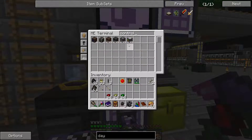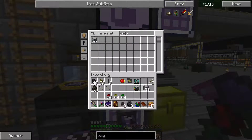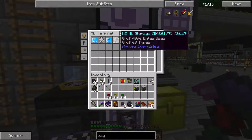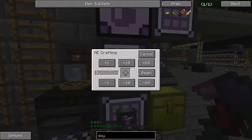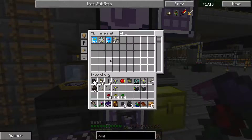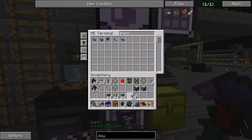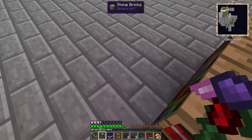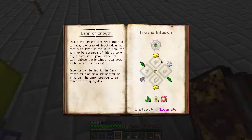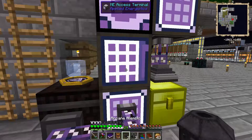So we're going to need a controller, a drive — we've got plenty. I'm going to need three of these. I'm going to need a 64K for charcoal or coal. We're going to need some export buses. So we've got one, two, three, four, five, six — we're going to need six there. And six is 12 total.